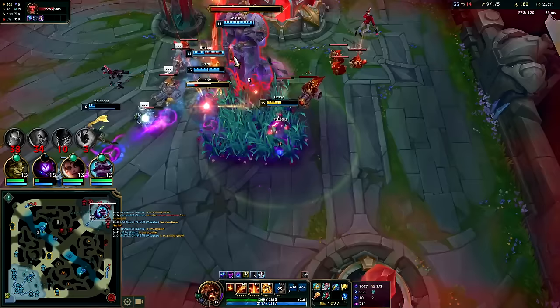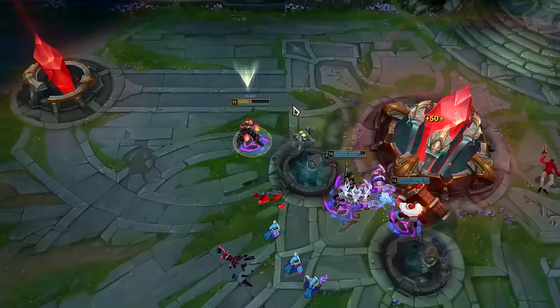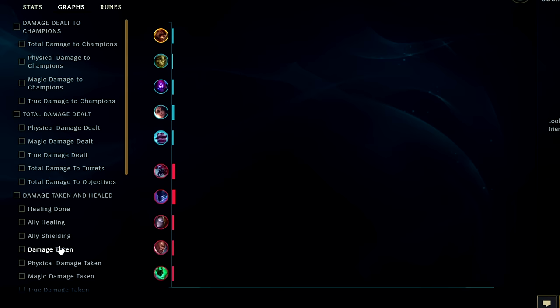Brand top — he's so freaking oppressive. You can push wave on a Vayne top, freeze wave on a Tristana top, and you have really cheap affordable magic damage items. You can shred tanks and get tanky off your first item purchase — that's what makes Liandry's so much better than Bork for this. Looking at post-game graphs: we had the most damage dealt to champions in the game. Brand top is a whole lot of fun as long as you know how to position. If you enjoyed this Brand video, let me know what champion you want to see next — I'm Kingstix, thanks for watching.